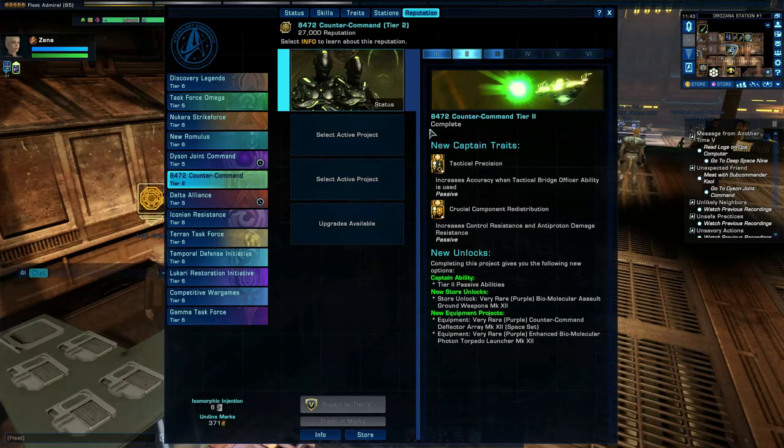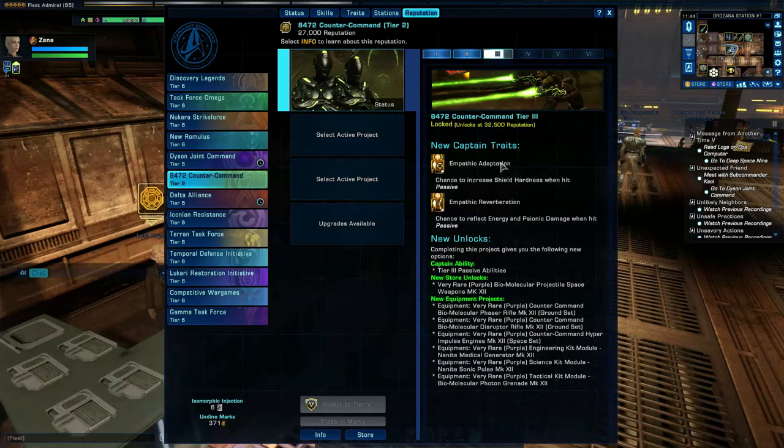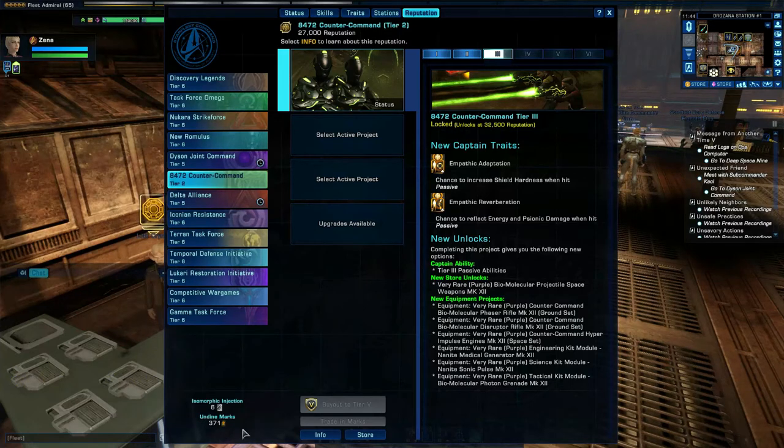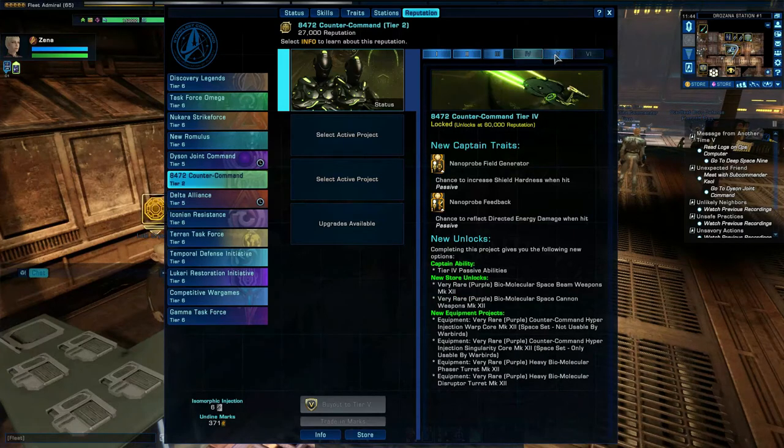Each tier has a list of exactly what you can progress up to. Each reputation has an unlock based upon the reputation XP. You can also do TFOs to gain marks — reputation marks — and additional items like the isomorphic injection for this particular one. These can change depending on which reputation you're in, and are usually found in advanced or elite TFOs. Sometimes you can get them as part of a reward as well.